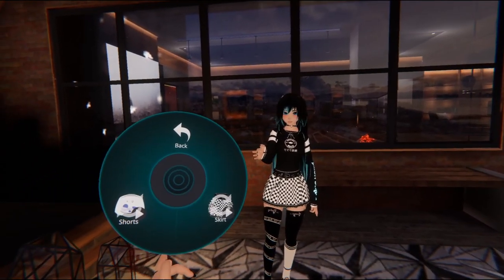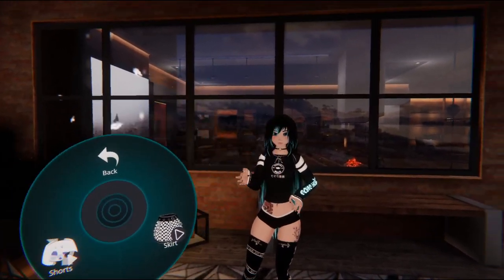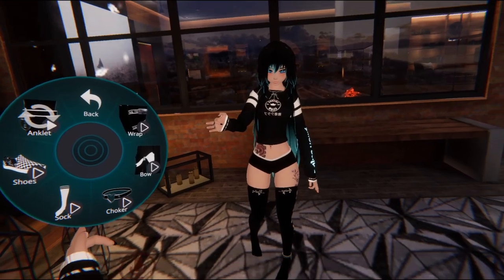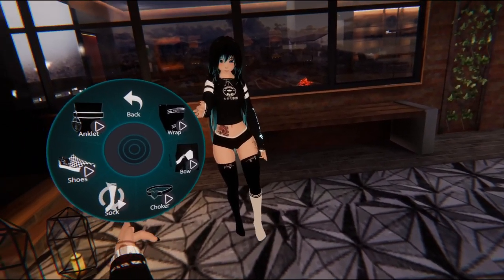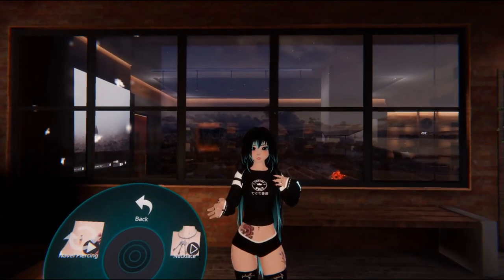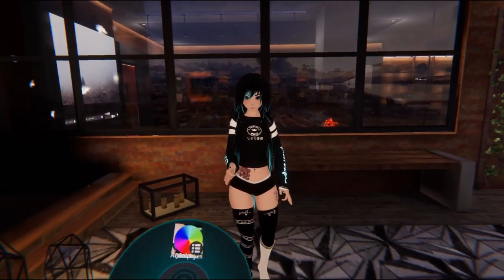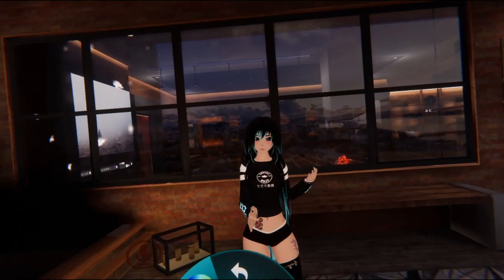We have a skirt toggle so we can toggle the skirt off, and then another option. We have accessories that we can toggle all off separately. We also have jewelry we can toggle off, rings on and off, some piercings, and then the mask again — it's in the appearance options because it affects the appearance.